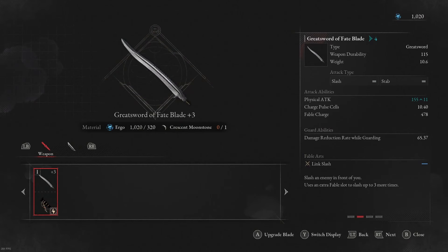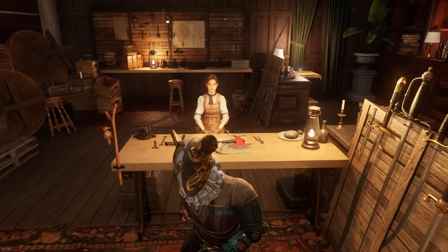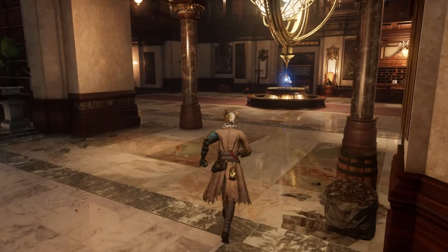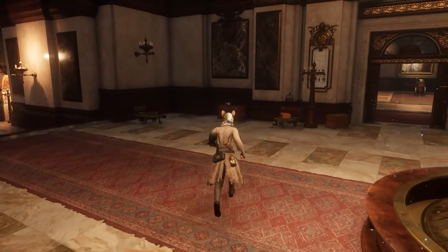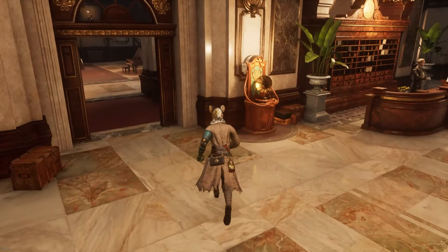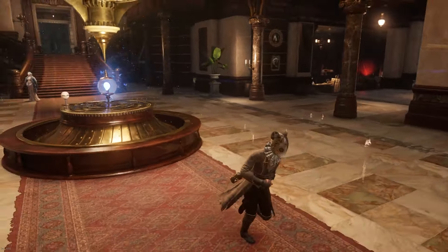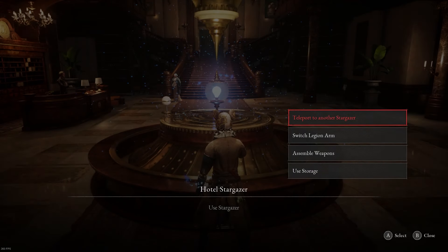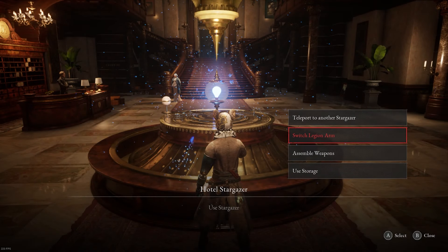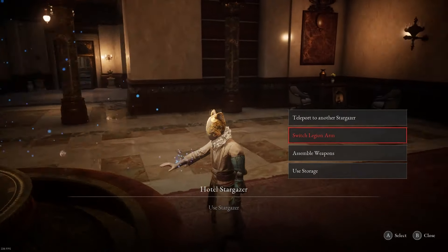You upgrade weapons with moonstone. Moonstone is something that drops and you find as you progress through the game. This game is very, very linear, so you will find moonstone shards as you progress, and this will allow you to add plus one on your weapon — plus one, plus two, plus three, and so on. Then you use your ergo to upgrade it at Eugenie at the Hotel Krat, which is the hub place.